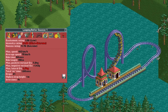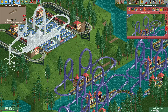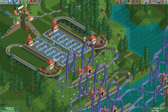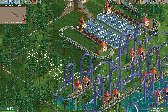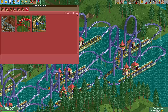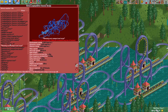Each of these gives about 34,000 park value, so just 6 of them is enough to beat Diamond Heights. But we won't stop at 6 or even 60. We will continue building until we run out of money, space, or time. The park value a ride gives decreases as it ages, but there is a trick to prevent that too. A ride doesn't age if it has never been opened, and unopened rides still give park value if their stats have been calculated.